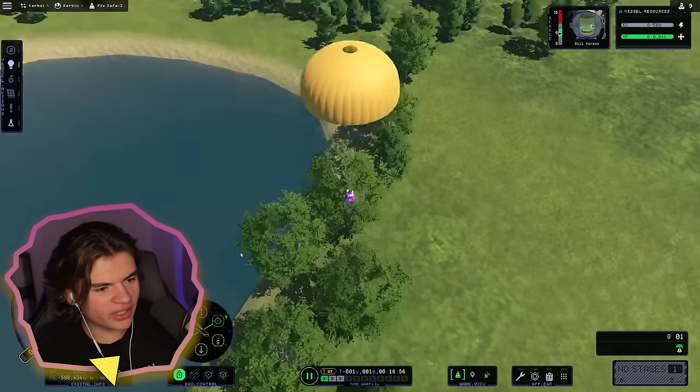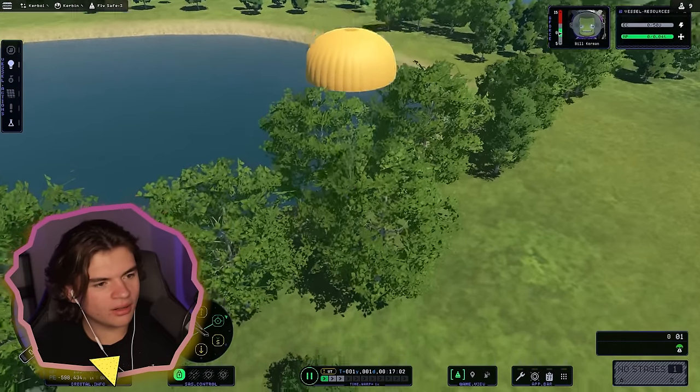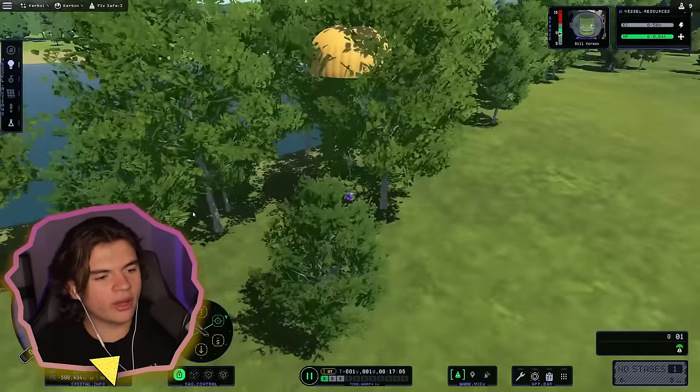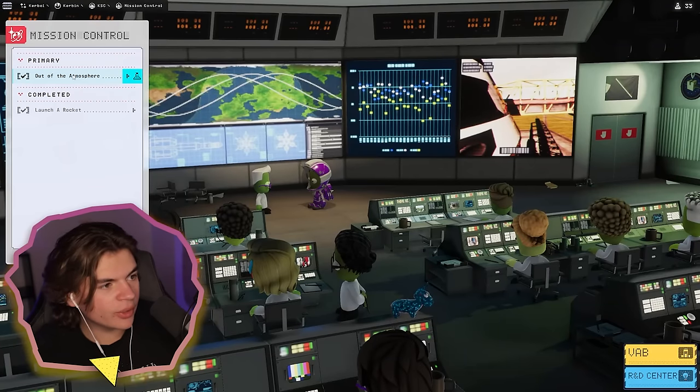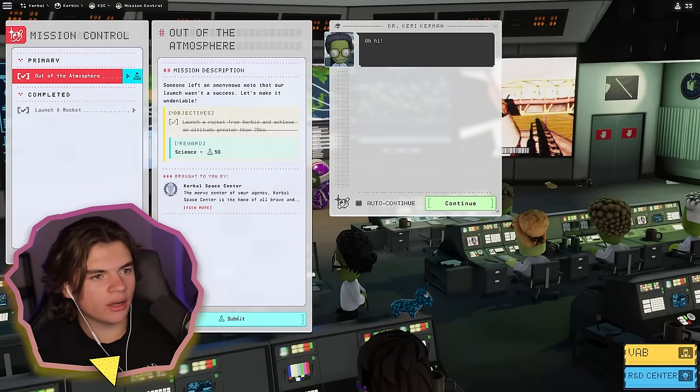It looks like I'm going to land in a tree. Does the parachute get caught, or does anything happen at all? We go straight through it — okay, that works! So we completed the 'Out of the Atmosphere' mission — 50 science for that. That's a lot! Let's go.